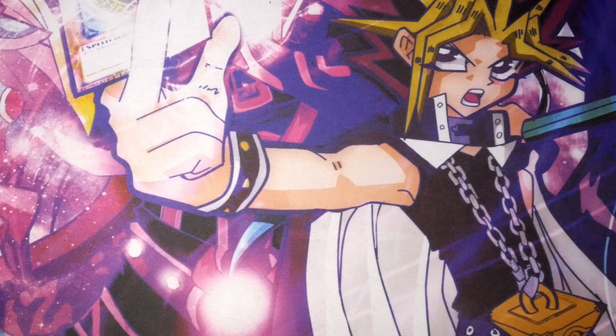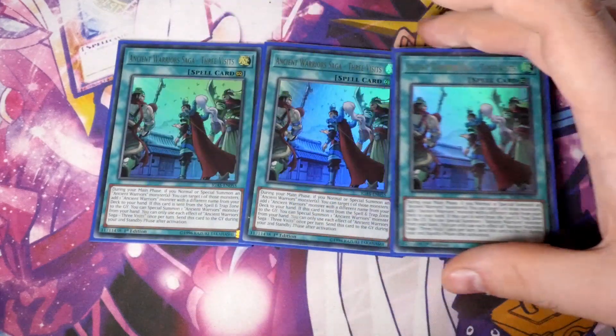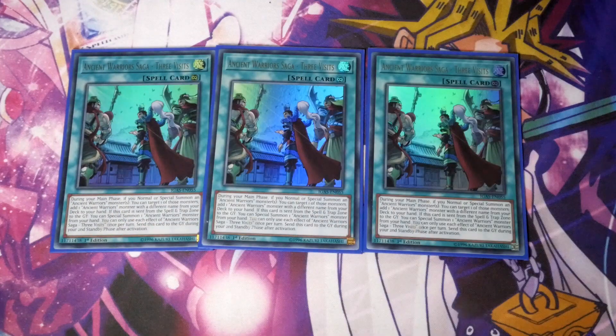Moving on to the spells — Triple Ancient Warrior Saga Free Visits, probably the best Ancient Warrior spell card. During your main phase, if you normal or special summon an Ancient Warrior monster, take one of those monsters and add one Ancient Warrior monster with a different name from your deck to your hand. If this card is sent from the spell and trap zone to the graveyard, special summon one Ancient Warrior monster from your hand. You can only use each effect once per turn. During your second standby phase after activation, destroy this card.